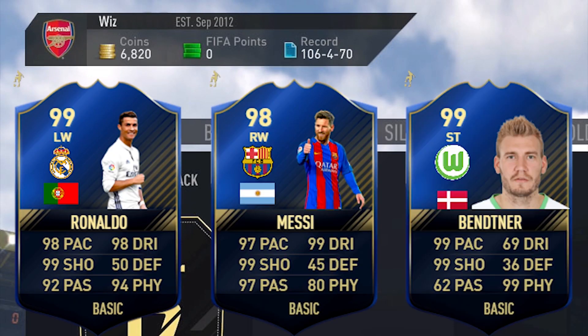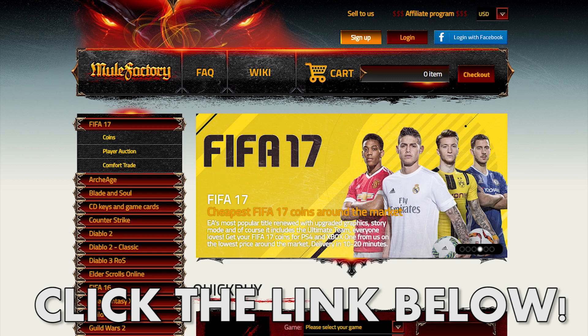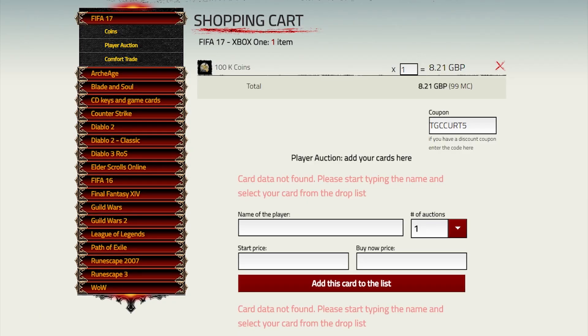If you guys are lacking coins for all the new cards that are out, check out MuleFactory.com. They're the cheapest site I've found for coins. They deliver in five minutes, and if you use TGCkurt5 at checkout, you get 5% off your order. Check them out with the link down below.